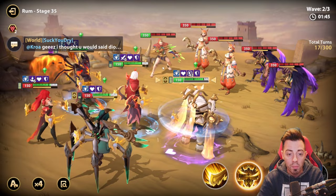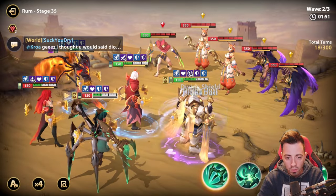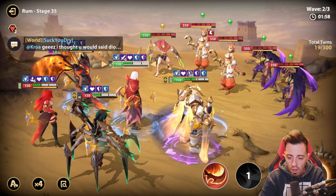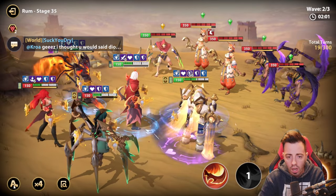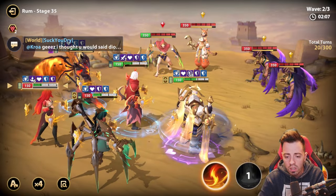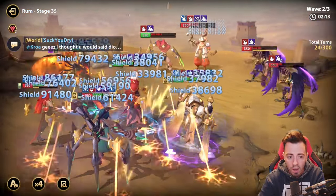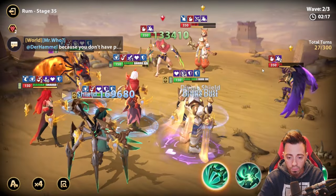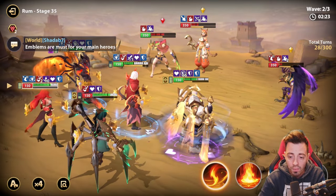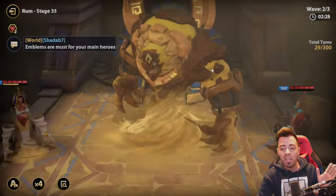Look — only one turn of cooldown on Nordak's ultimate, so I should have it in time for the boss wave. I'll use only that skill because if I attack enemies I'm going to take poison damage from Walter. I want to protect my heroes — I have a huge shield on all of them, so it should be easy to survive. In manual I'd target a specific enemy but in auto heroes target the one with the least HP remaining. Use the ultimate for AoE damage, tank the hits, and there we are — boss wave in 29 turns.